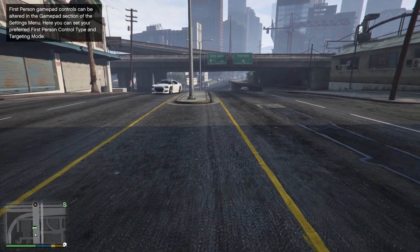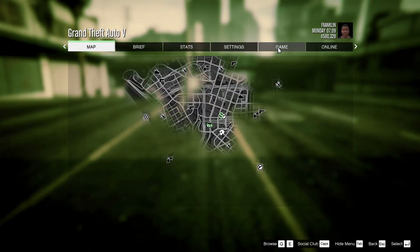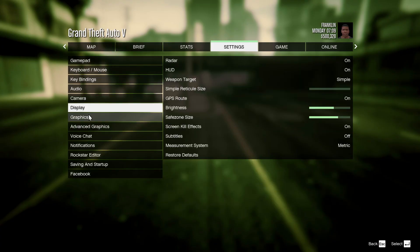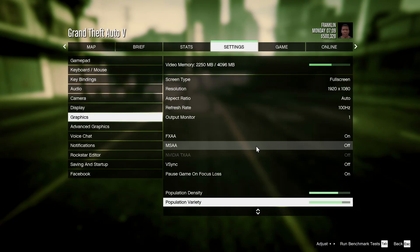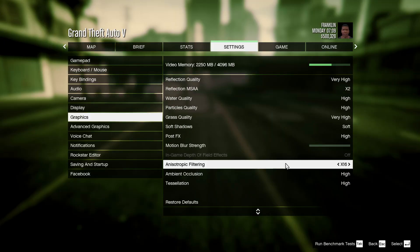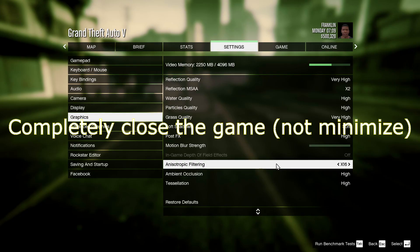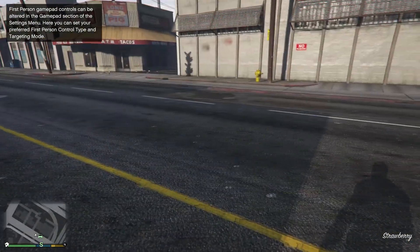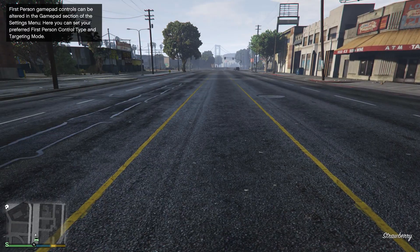So in summary: go into the game first, go to Graphics Settings, and make sure anisotropic filtering is on — very preferably on high, like 16. Once you've confirmed that, close your game, go to your Nvidia Control Panel, and make sure it's set to Application Controlled there.